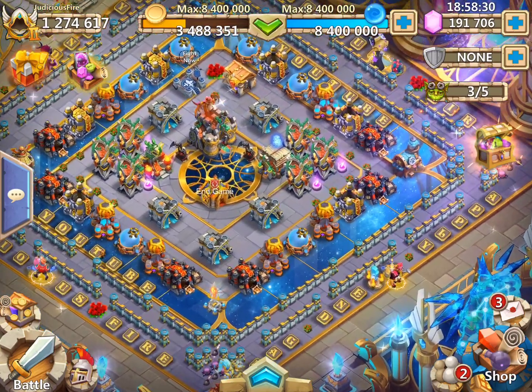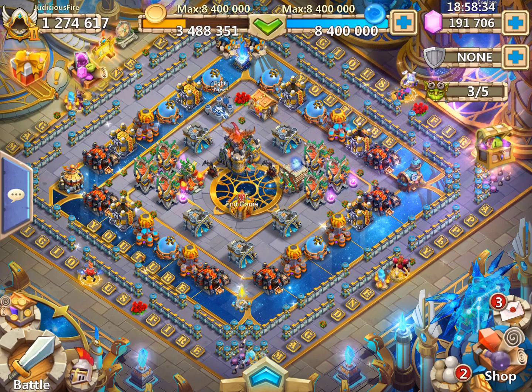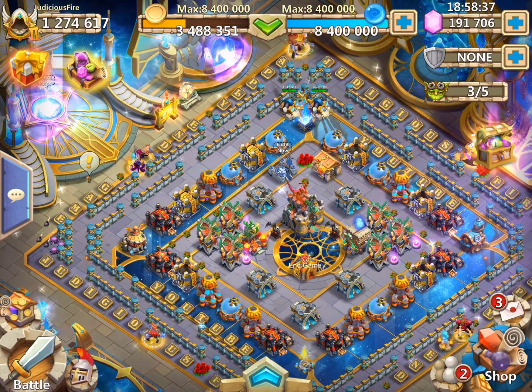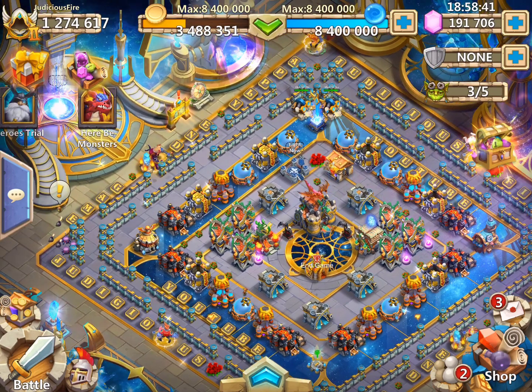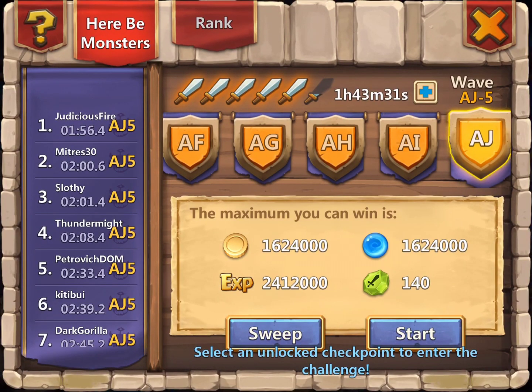Through all these speed runs, spawning troops will help you do better. I refuse to, though — until IGG gives us a higher 'all' button, I refuse to spam troops. It takes too long and ruins my love of it. So all these runs are without troops. Do it with troops if you can — it'll help you.